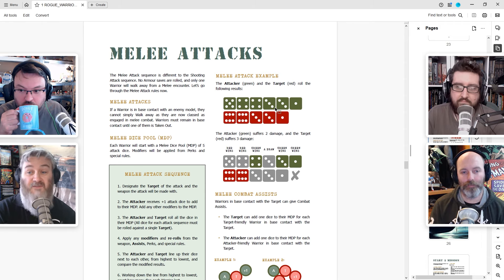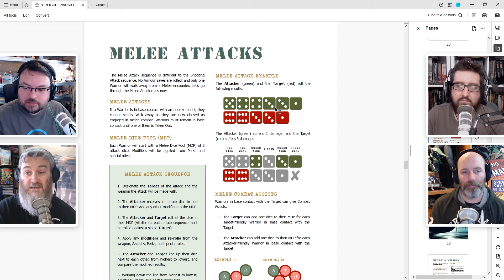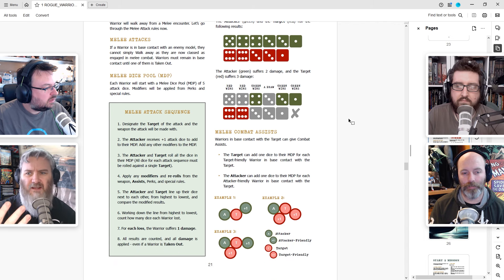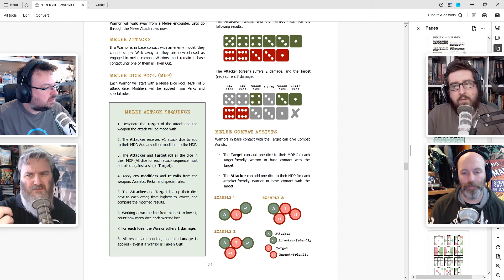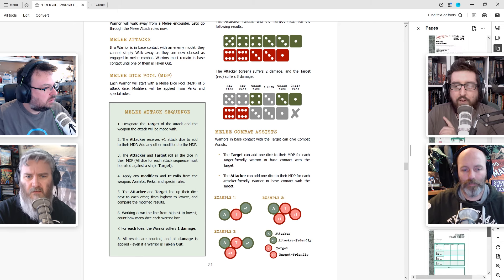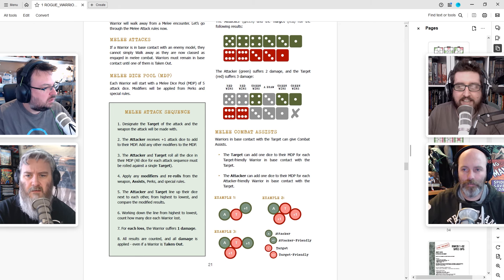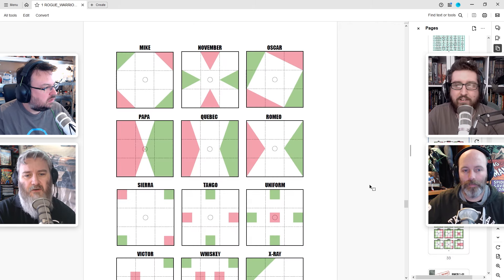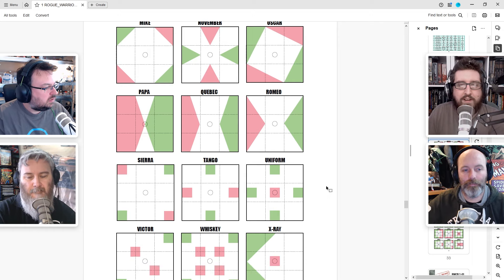If you'd aimed, that would be up to a five - success. But if they're behind heavy cover, that pulls you back down to a three - miss. So you only have to modify, and there are only like five modifiers: heavy and light cover, aiming, half range, and I think there's one other. I liked that they made cover really, really simple as well - it was very much like, can you see a little bit of the model? Easy. Is it completely covered, like just a head? Much harder.